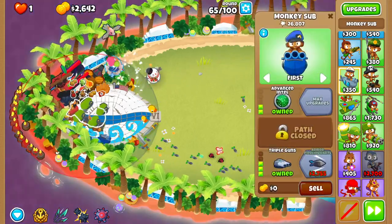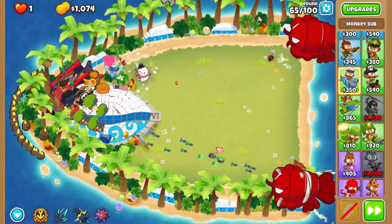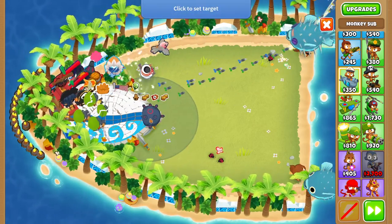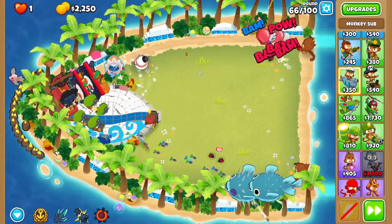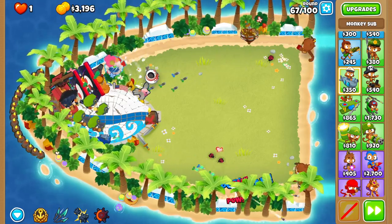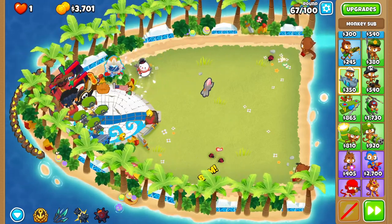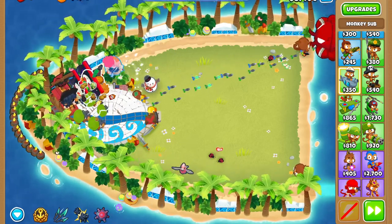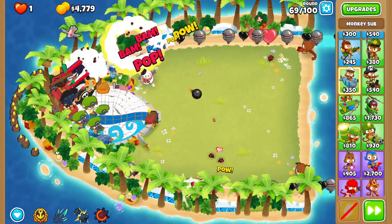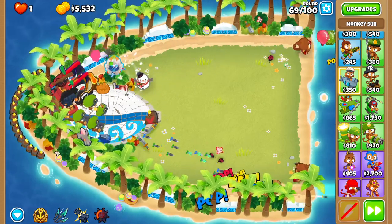All these guys are triple darts. We get one all the way to a sub commander — that'll add a ton of damage. The reason I'm getting this one to sub commander and not our first one is because this one's closer to the submarine, so I want it to be buffed more often. You can also be placing mega mines now, place them really far forward to pop mobs early. With this strat blimps don't really get that far, so I normally just put them on the left as a last resort.